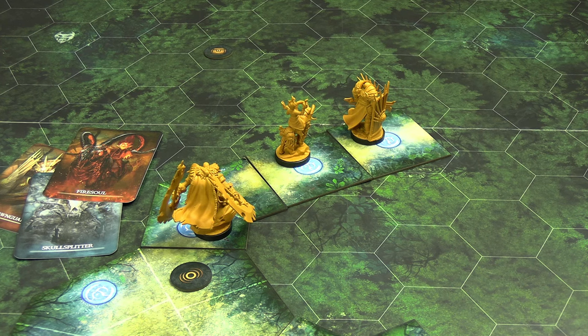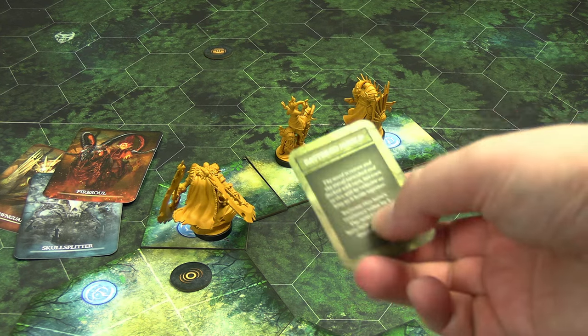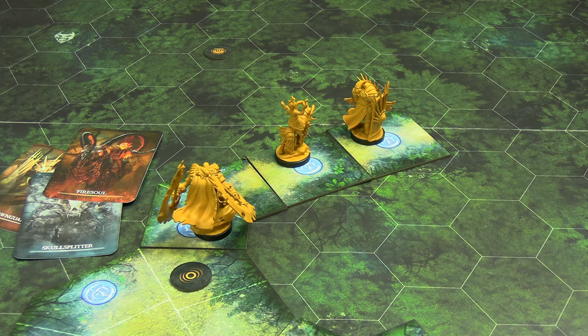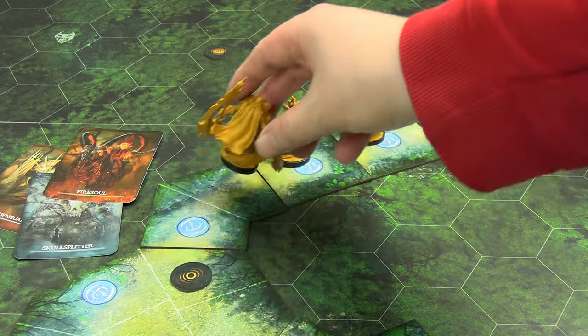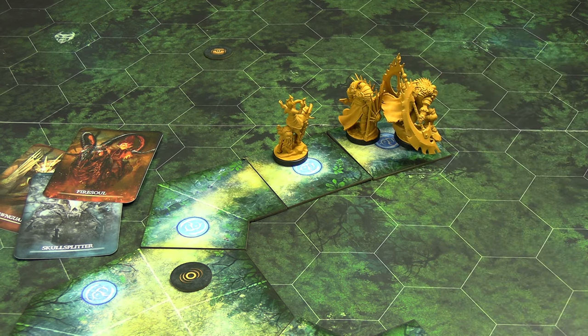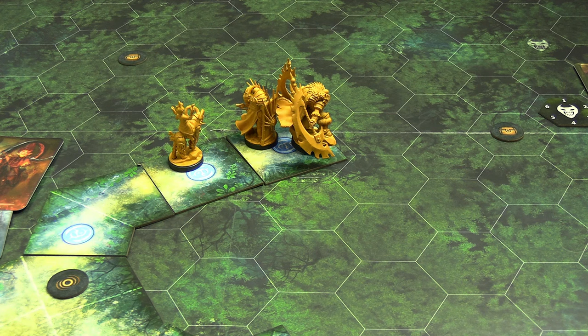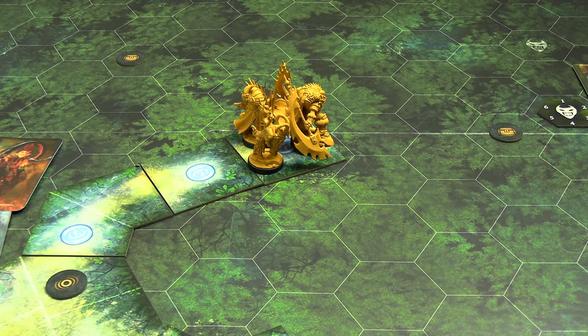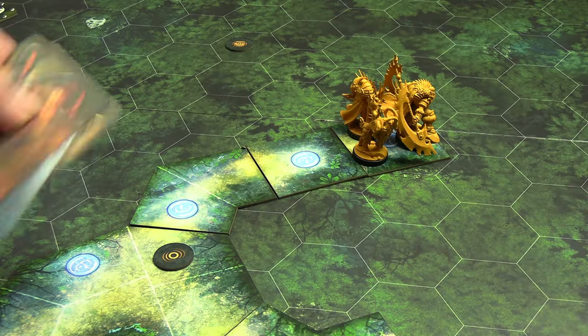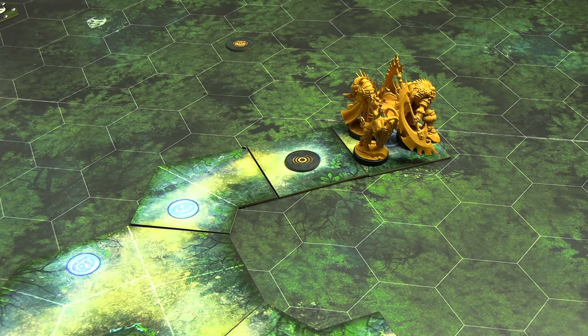Skull Splitter moves toward the exit to prep for advancing, then can't do anything further without fate. Fire Soul's turn: set the stabber on fire with Ember — hits, d4 damage, just a burn (no crit). For her second action she moves but can't reach the Grief Hawk with Conflagration at range one without exposing herself — she waits. The Grief Hawk activates: charges and attacks Skull Splitter — he needs nine on defense, rolls ten — blocks it. I would have preferred he took a small hit for the fate, but impressive nonetheless.